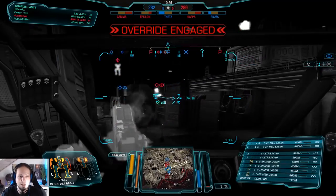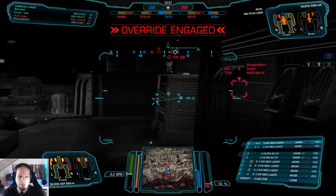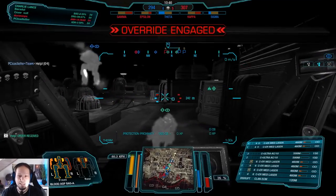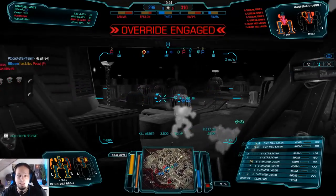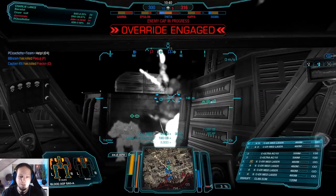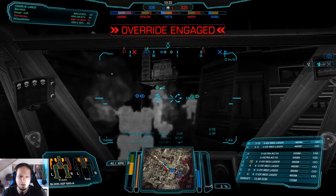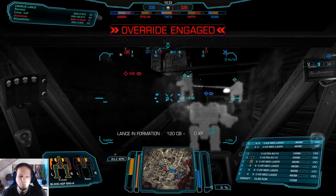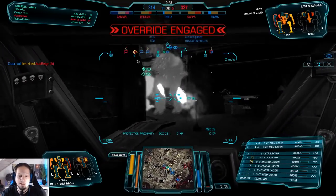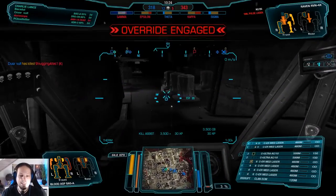Guys, we actually turned it around! Holy cow — that was great. Cougar down, last one is the Raven. Oh my god, we just need the caps now. That is it — the comeback! Zero and four. Sometimes you just need to put out a good amount of aggression in order to win the game.